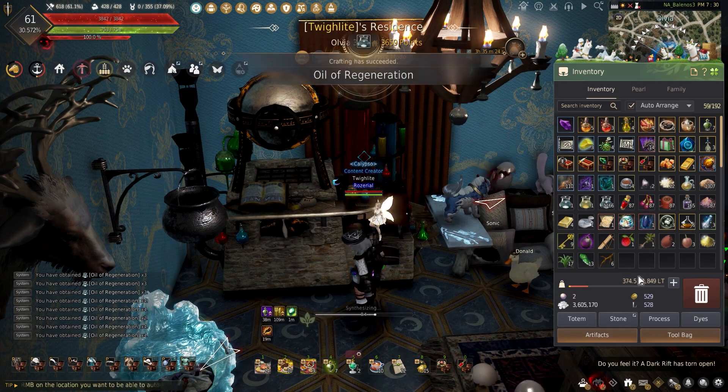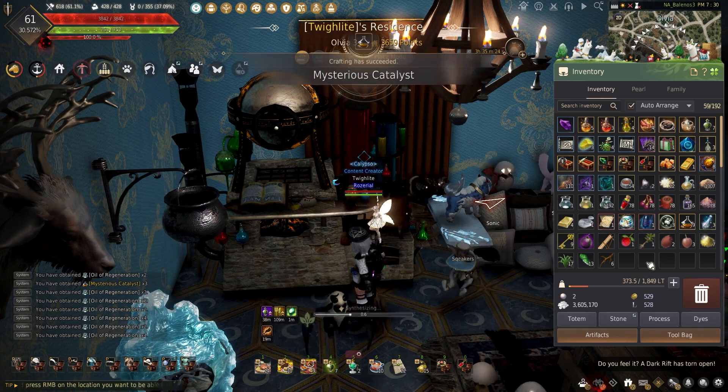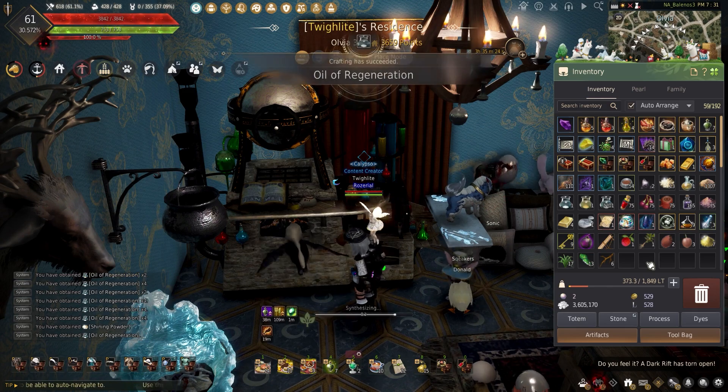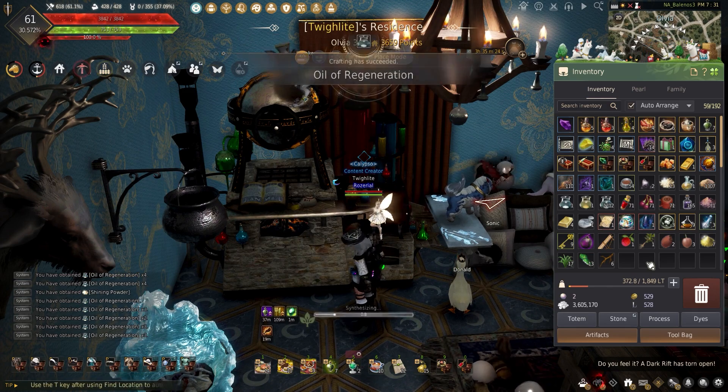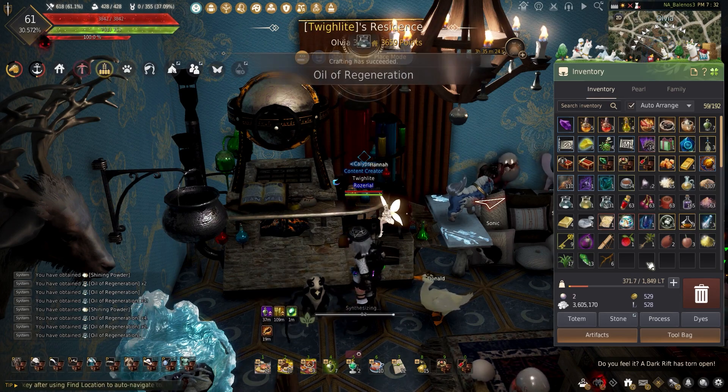For those trying to make the obsidian specter's energy, the oil of regeneration is needed to make the oil of void. These can be combined with the akura's tide to make the reason of akura. Sadly, I don't have any black star gear yet to make, but it's always good to know.